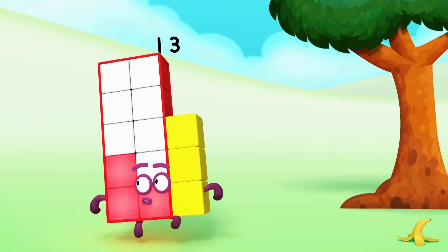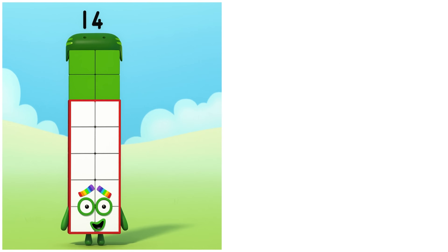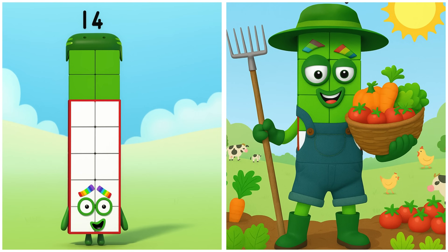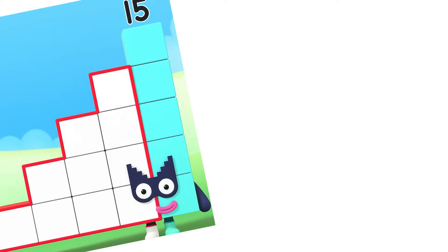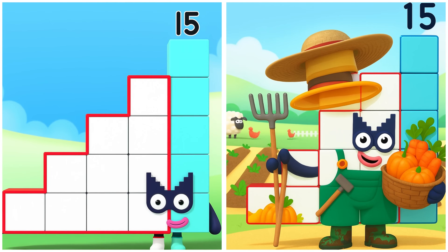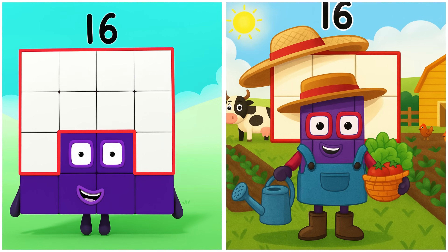I'm 1, 2, 3, 4, 5, 6, 7, 8, 9, 10. 14 is collecting the healthy veggies. 15 is collecting the big veggies. Remember, whatever you do, don't let three in. 16 is harvesting the tasty veggies.